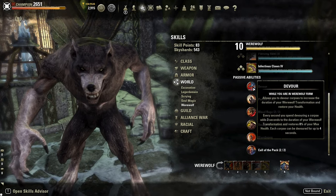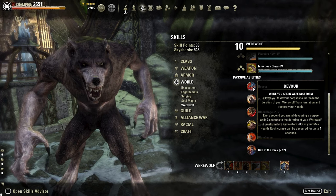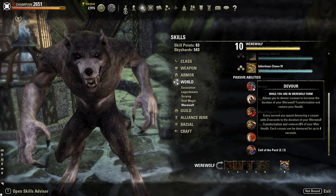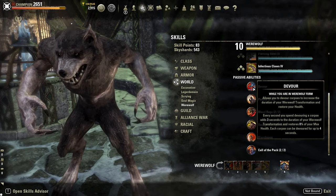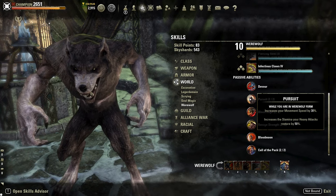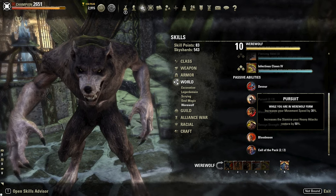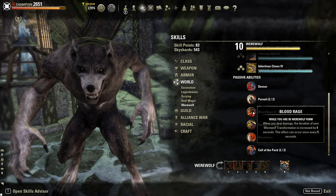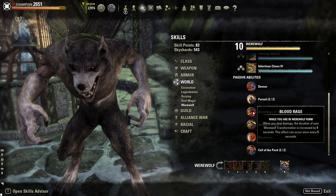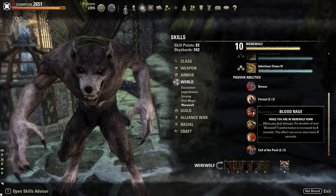The first passive is Devour: while in Werewolf form, this allows you to devour corpses to extend your transformation for up to 12 seconds and restores 8% of your max health. Next is Pursuit: while in Werewolf form, your movement speed is increased by 30% and your heavy attacks restore 50% more stamina. Next up is the Blood Rage passive: while in Werewolf form, when dealing damage, your transformation is increased by 4 seconds, and this can occur every 5 seconds.